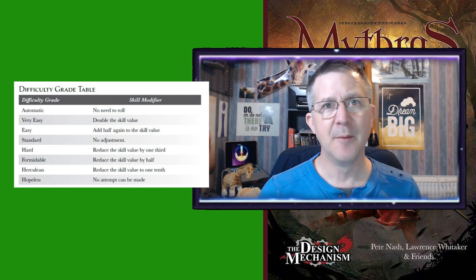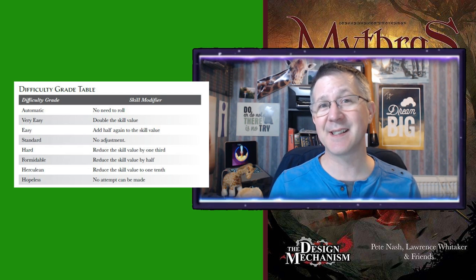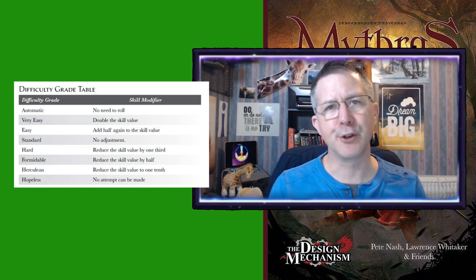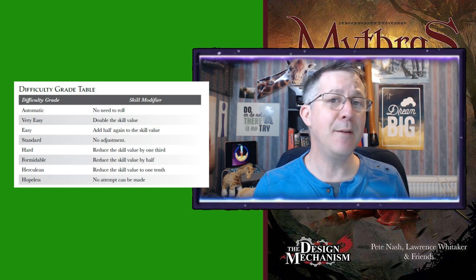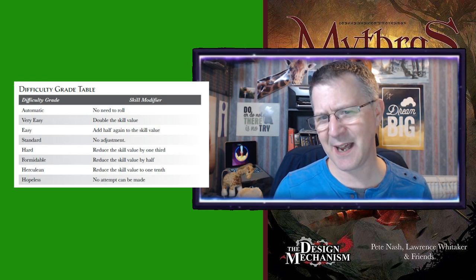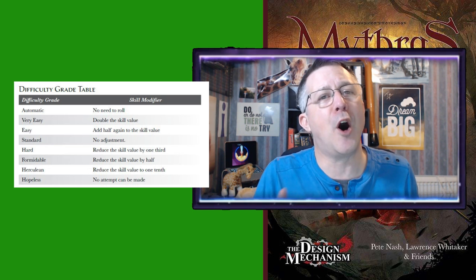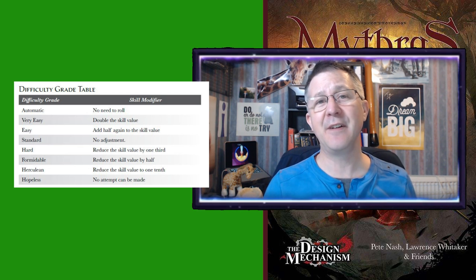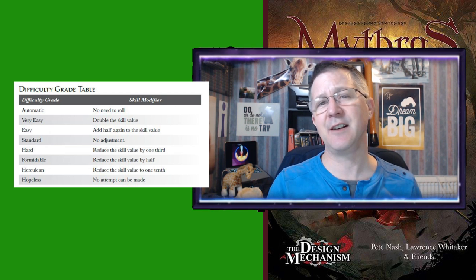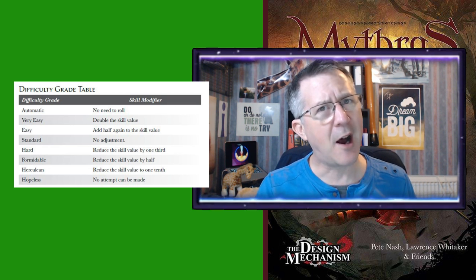There are various defined difficulty grades in Mithras. As well as making a skill harder, difficulty grades can also make a skill easier. For example, if I am jumping over a gap and somebody gives me a push or yanks me across with a rope, the game master might call it easy. With a skill of 60% and an easy difficulty grade, I am allowed to add half my skill — so instead of 60%, I now have 90%.